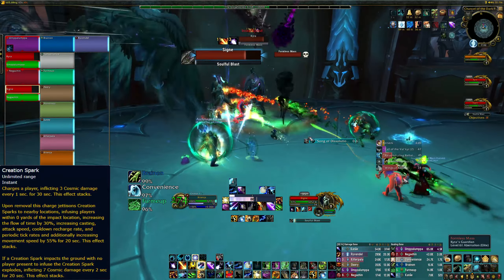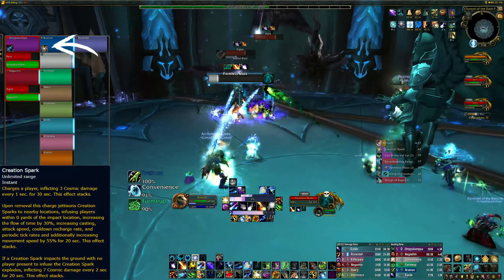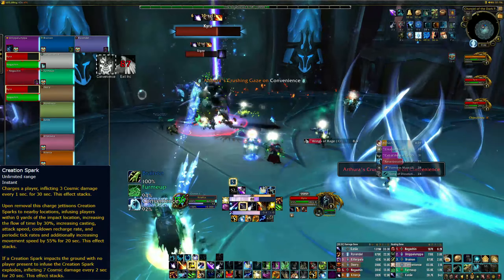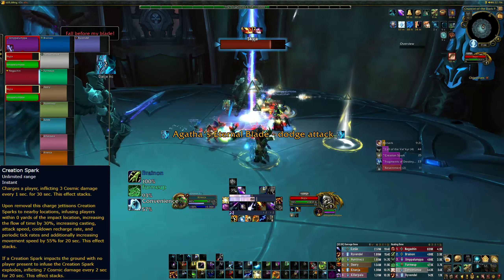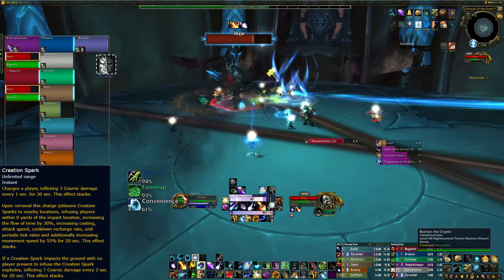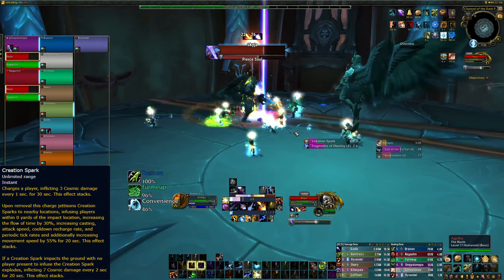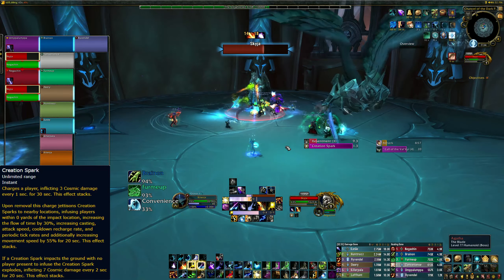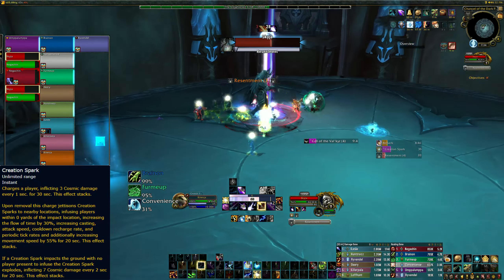The first Fated Affix is Creation Spark. This will target two random players and charge them with a Creation Spark, increasing their character size and inflicting stacking damage to them every second for 30 seconds. Healers need to dispel the Creation Spark, which then causes three small white rings to form on the ground nearby to the dispelled player. Everyone then needs to run into one of the circles to soak the Creation Spark, which buffs them by increasing casting, attack speed, cooldown recharge rate, and periodic tick rates by 30%, as well as increasing movement speed by 55% for 20 seconds. If any of the circles aren't soaked, they will explode and cause raid-wide ticking damage. Healers should be mindful of incoming boss mechanics to avoid problematic overlaps to ensure that every Creation Spark can be safely soaked.